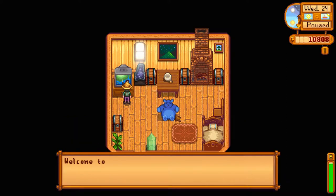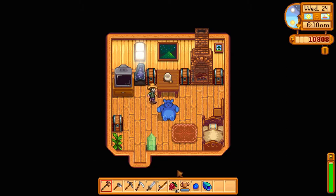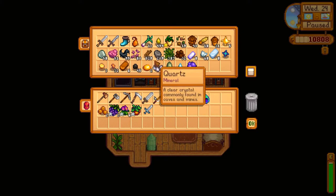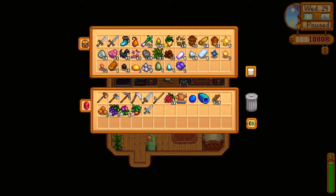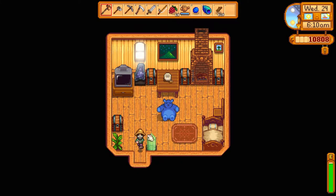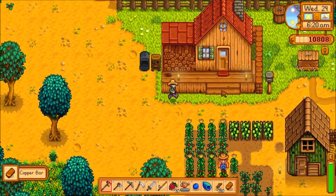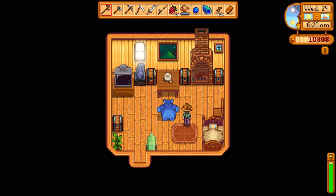We got enough money to upgrade our house, and gosh darn it, that's exactly what we're gonna do today. Thunder and lightning tomorrow — great. So I think all I need is wood and $10,000. I've got enough wood, I think it's like 450 wood or something like that. So we're gonna go to Robin today and get her to make our house nicer!